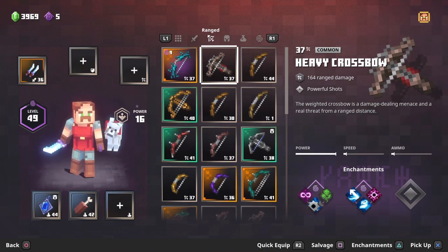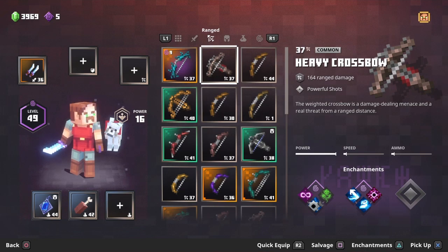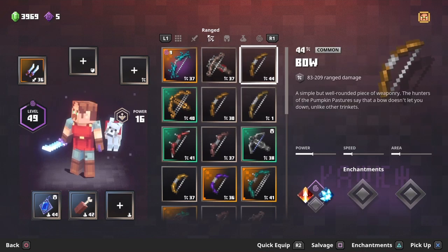The heavy crossbow does 164 range damage with powerful shots, and you don't have to pull back the string to get those powerful shots. You just press the button and it shoots right away — 164 damage instantly without any delay. It also has quite a fast fire rate as expected, making it very efficient.